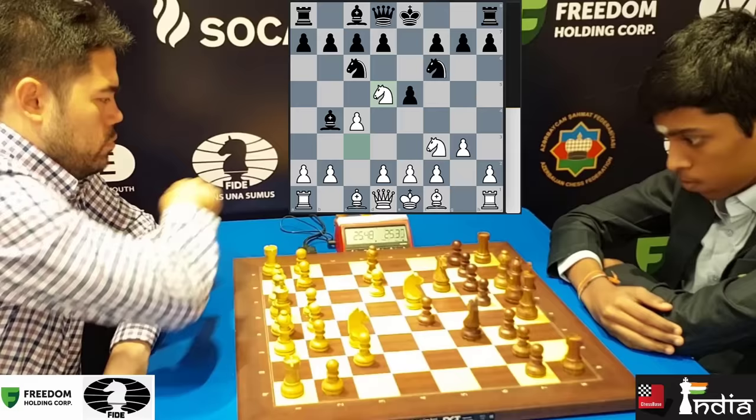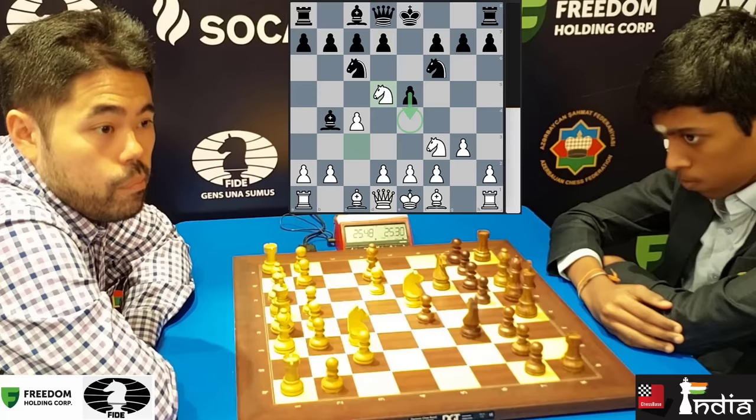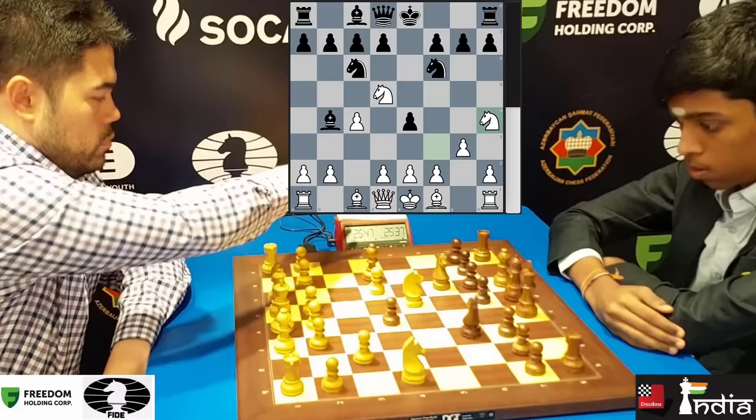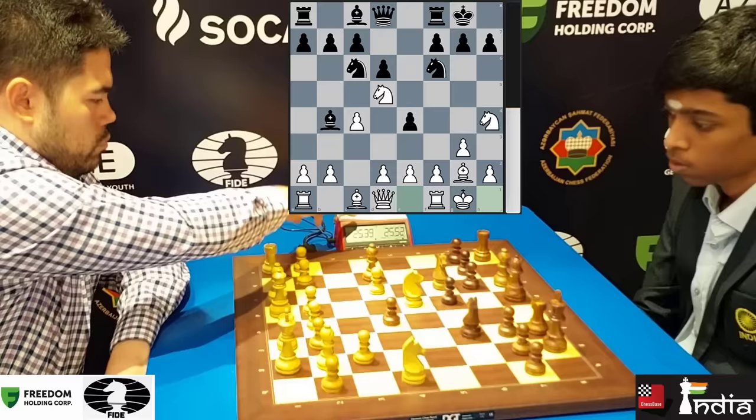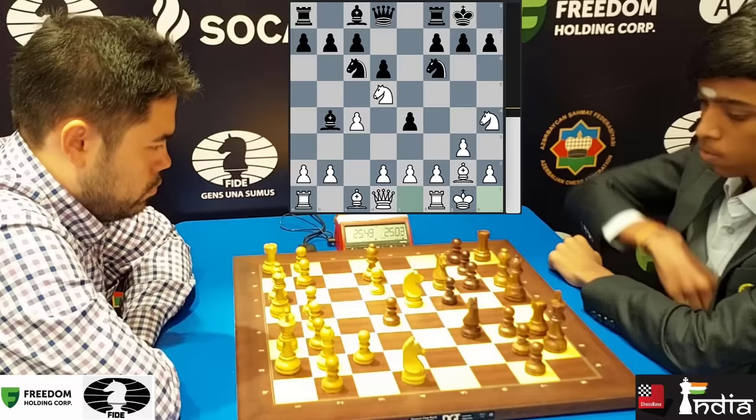Many moves are possible here, but the sharpest of them is to push the pawn to E4. Prag plays it — of course, he is very well prepared here. Nh4, he castles it out. Bishop comes to G2 and pawn to D6. Now notice how the bishop has controlled this square. So you want to trap the knight with G5. Hikaru simply ignores it. Prag takes a moment, thinks a bit, and plays G5.